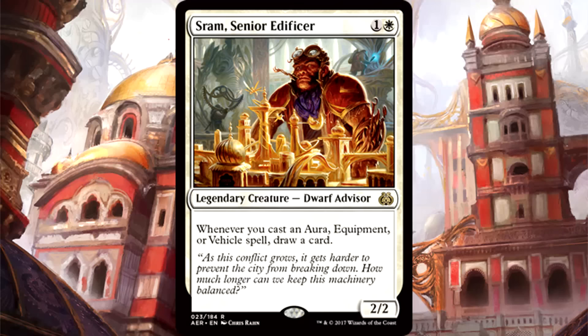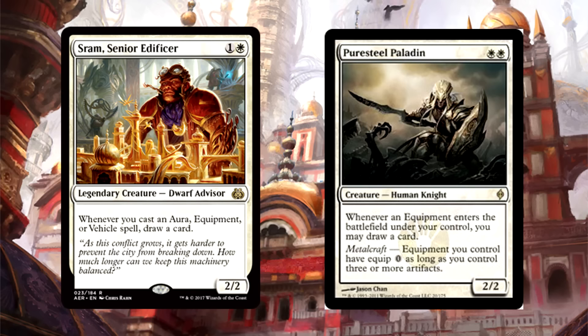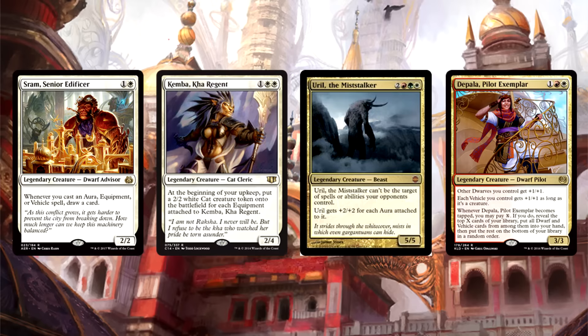Saram Senior Edificer is 2 mana for a 2/2 legendary creature dwarf advisor. Whenever you cast an aura, equipment, or vehicle spell, draw a card. Saram is absolutely absurd — that's the easiest card advantage I've seen in a long time on this type of creature. Remember Puresteel Paladin? That dude is hugely popular in Commander for a reason; it draws from all the equipment. Saram is just straight up easier to cast, casts a much wider net, and is usable in Voltron decks, vehicle strategies, and equipment-based decks. The card advantage cannot be ignored.